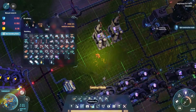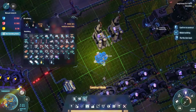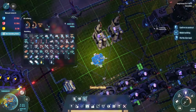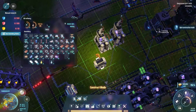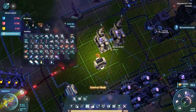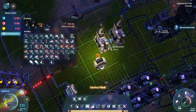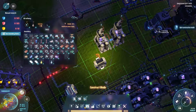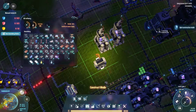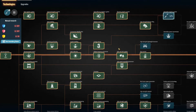Okay, so do I have any tanks? I have one. Let's get a storage tank here. And then what I would like is a way of — I wonder how I can do this. Do I have splitters or anything? Have I researched any sort of splitter?